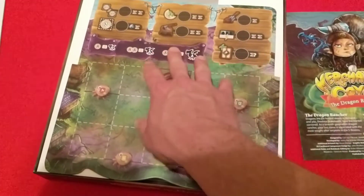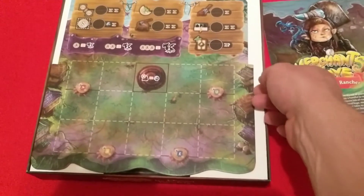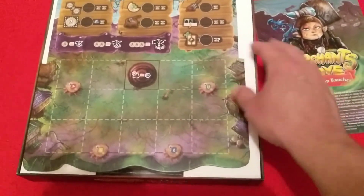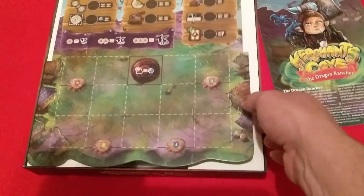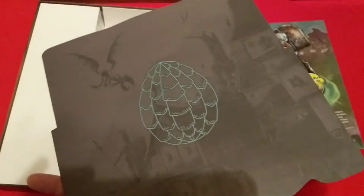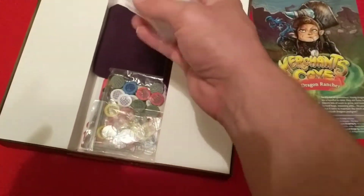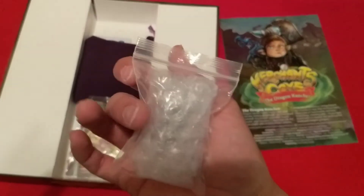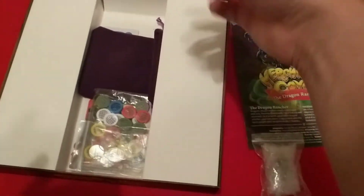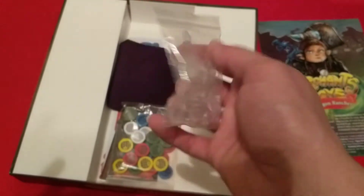The board — I believe all the boards in the add-ons are single-layer, no dual-layer board, and the Oracle was the same. They have a symbol on the back which doesn't make a lot of difference. We also have the miniature for the Dragon Rancher. I just realized I never opened the miniature for the Oracle, so I'll grab that as soon as I'm through here.